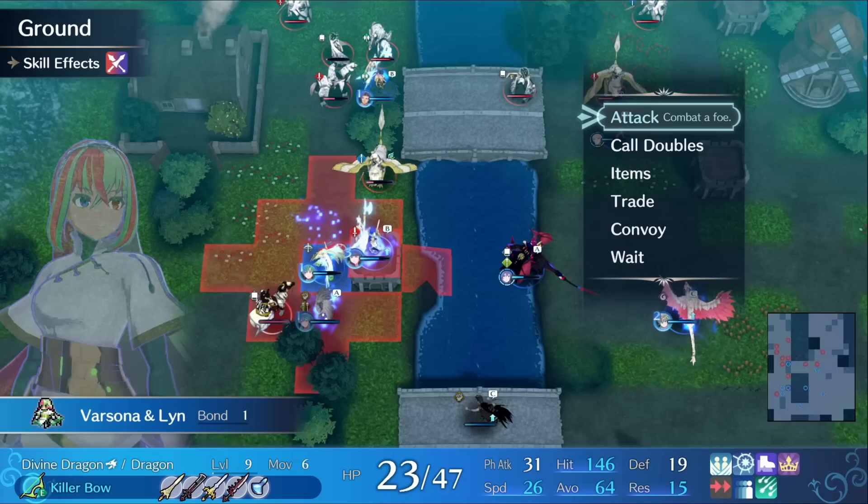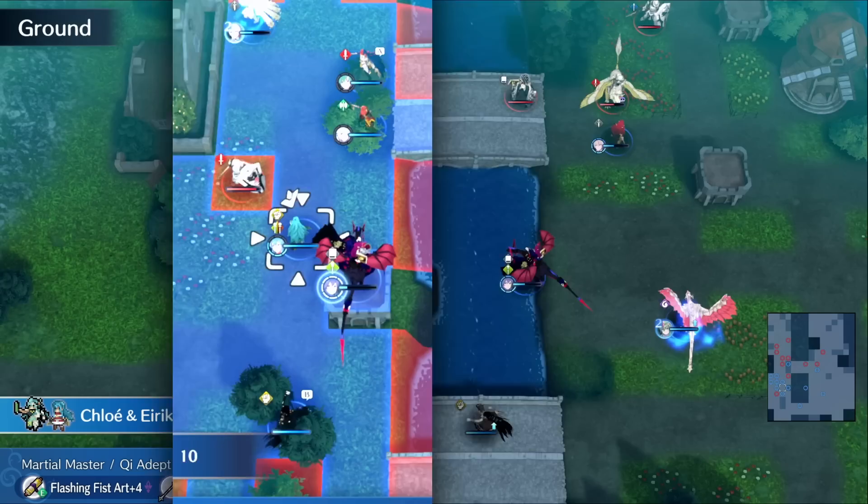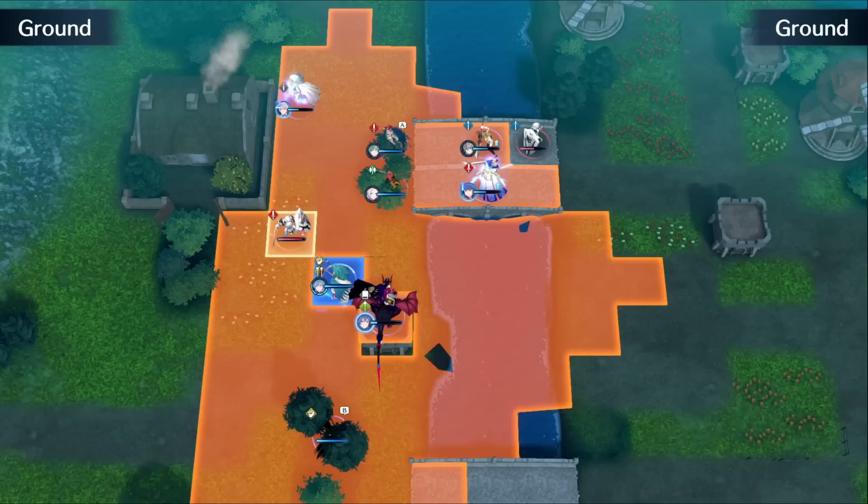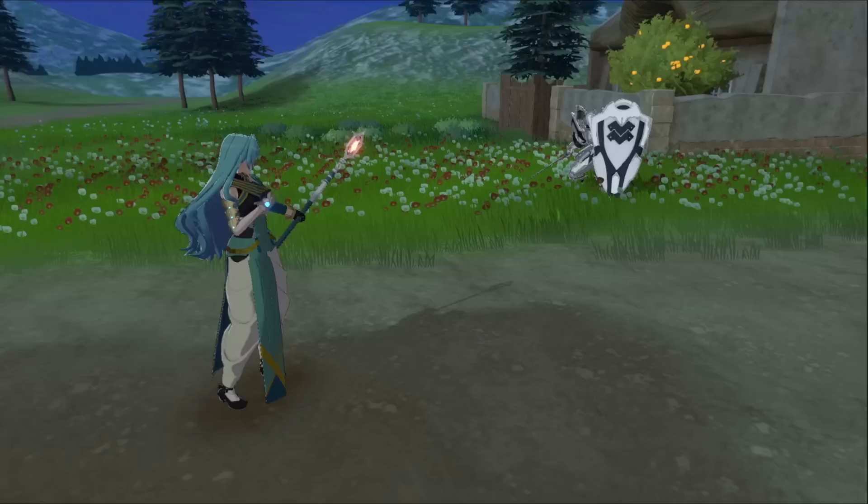We also go magic instead of strength, just because this class has access to staves, which means more magic equals better healing for other units. Speaking of staves, this also means Chloe can disrupt enemies with freeze, silence, obstruct, and even rewarp herself out of dangerous situations. In the same context, plus avoid means you can rewarp Chloe into enemy territory without too much worry.